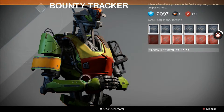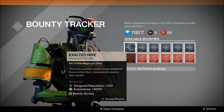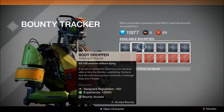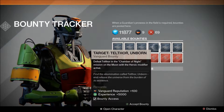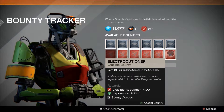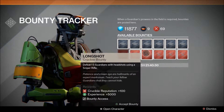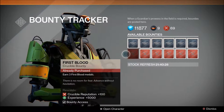The next thing we are going to briefly discuss is the two types of bounties: vanguard bounties and crucible bounties. The vanguard bounties are tied to objectives to be completed within the vanguard — an example being collecting 200 Olympus Tears on Mars. As for crucible bounties, they are tied to objectives to be completed within the crucible — an example being killing 25 hunters.